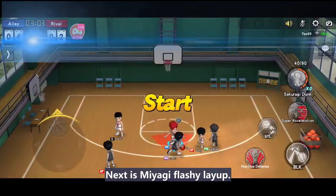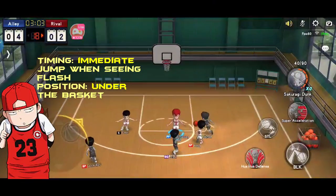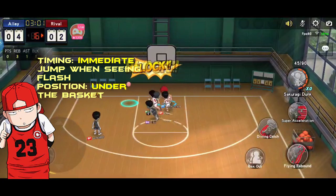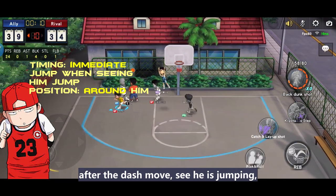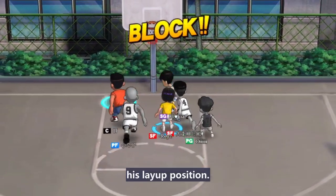Next is Miyake's flashy layup. The blocking timing is when you see him flash — he immediately jumps, so you immediately jump too. Positioning is still under the basket. He again swiftly does his layup; blocking timing is after the dash move. See he is jumping, and immediately jump also. Positioning will follow his layup position.